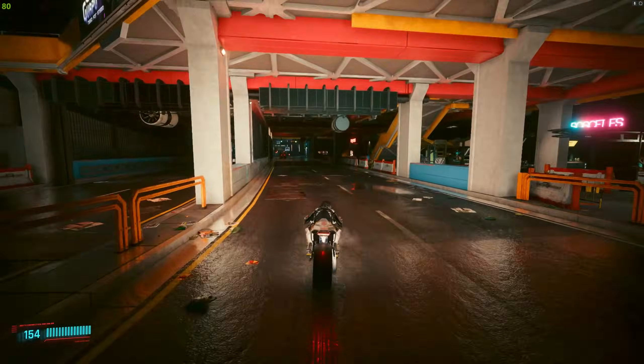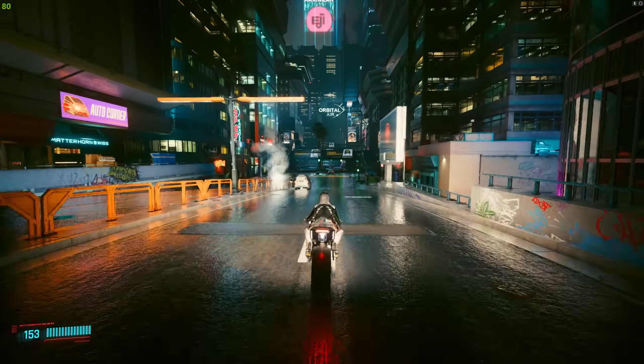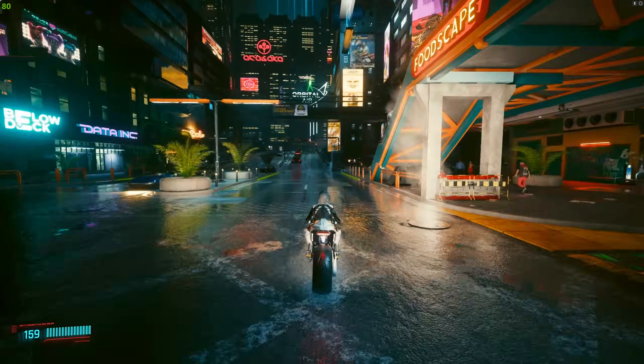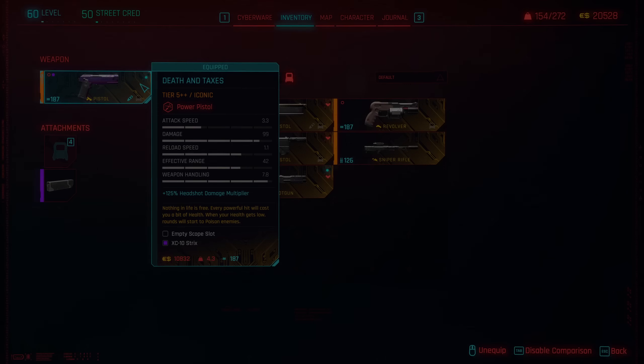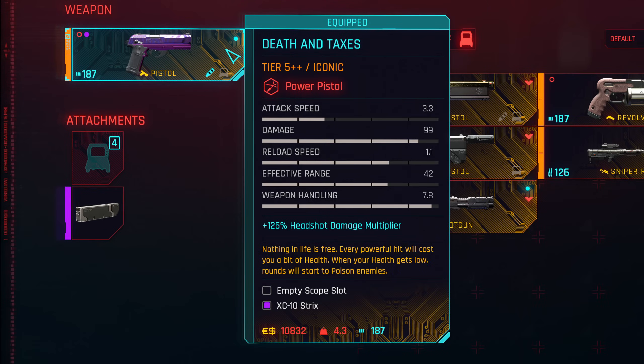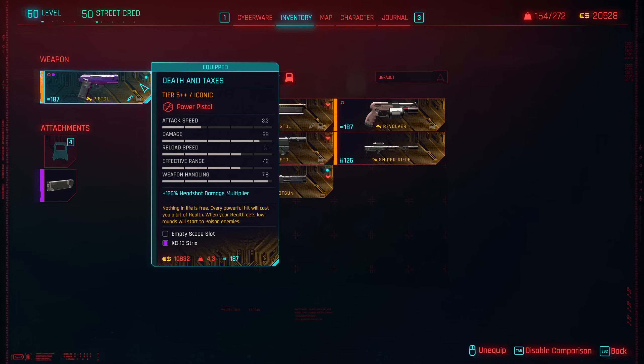Since it is a stealth pistol build, there are a lot of good stealth pistols in Cyberpunk, but there is one that really stands out. I think it's easily the best stealth gun in the game, and that is Death and Texas — still the GOAT, just like in the previous version of the game. It still shoots two projectiles, although now it's like one following the other, not two simultaneously. And additionally, it does a shitload of damage.